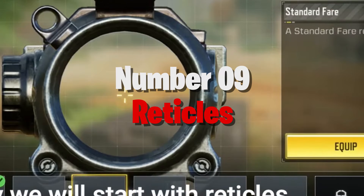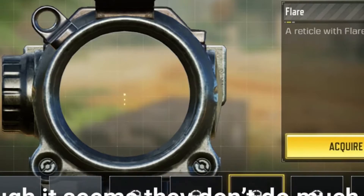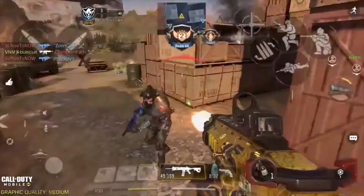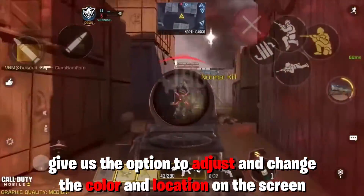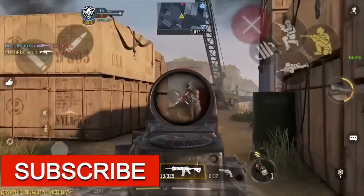Number 9: Reticles. On mobile, we're kinda stuck with just the little default red dot site. I think it would be kinda cool to add in some new reticles — change it up a bit. Give us the option to adjust and change the color and the location on the screen. I think this is a simple yet effective request for COD Mobile.